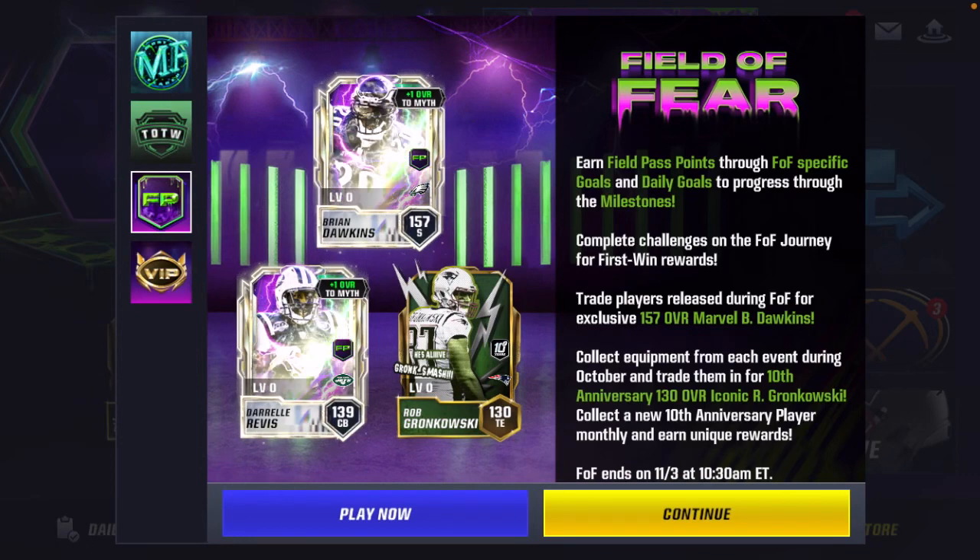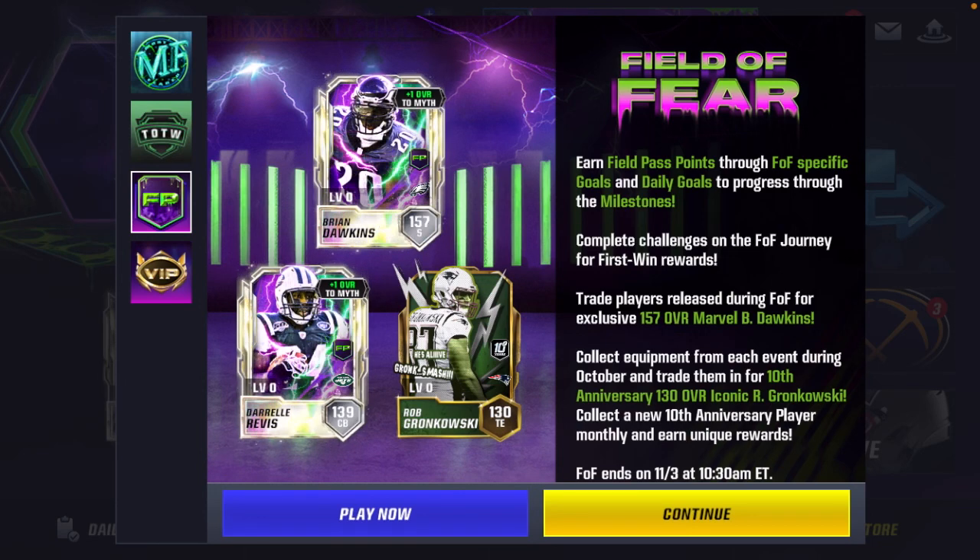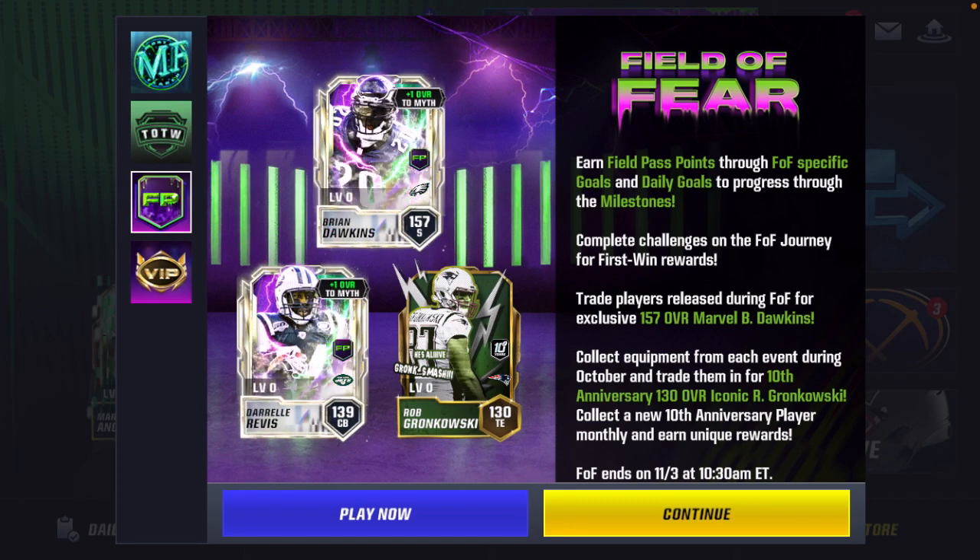What's up guys, it's Patreon here and I am back with another video. Today we are here with the Field of Fear field pass in Madden 24, our second field pass in the season so far. Every time we've had a field pass since Madden 20, the October field pass has been named Field of Fear. Once again we have got some great players to chase after in the month of October, namely Brian Dawkins, Darryl Revis, Rob Gronkowski, and a few others just in the field pass.